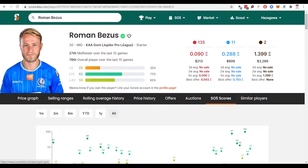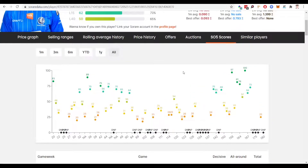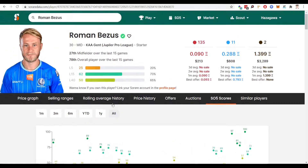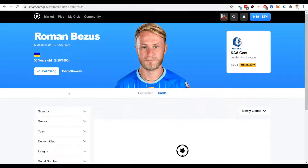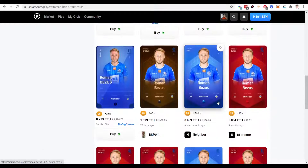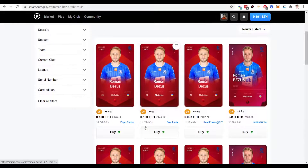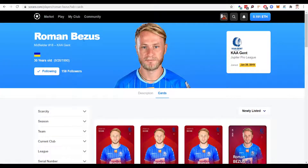Next up is Bezos of Ghent — again another top side in the Belgian division. Scores-wise, brilliant scores as you can see, and he's getting a lot of these peak high scores which is going to get you into the prize pool for the card rewards on So Rare. Does look a fantastic option. Price-wise, we're looking at around £120, which isn't too bad, and again with the primary market just around the corner for new cards, you'd probably pick him up cheaper than that — I'd say around £100.